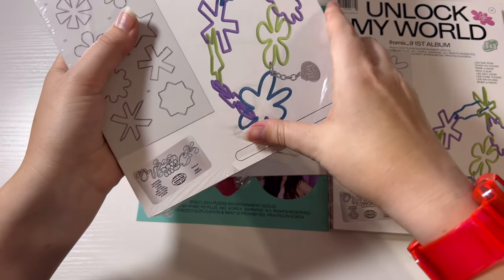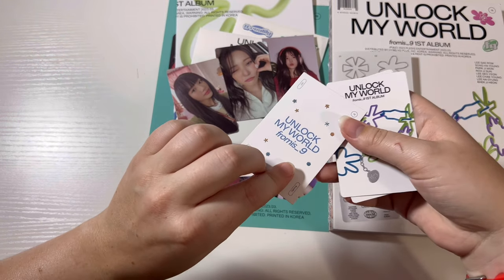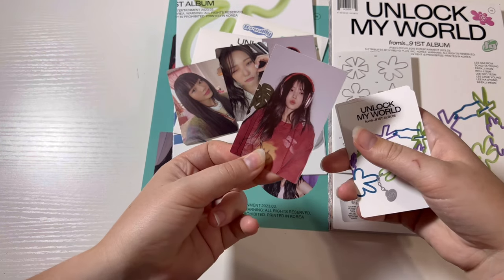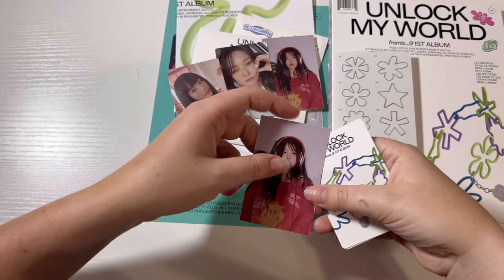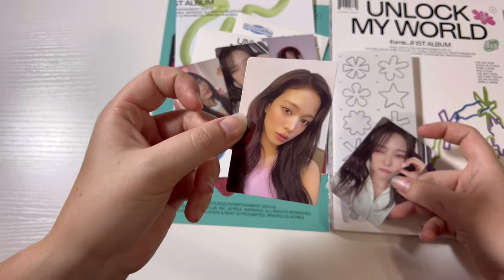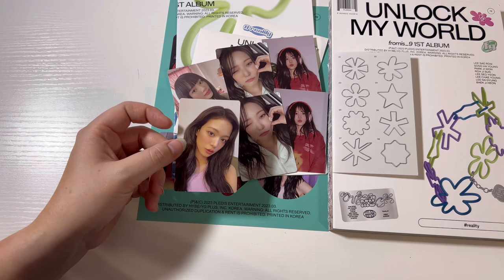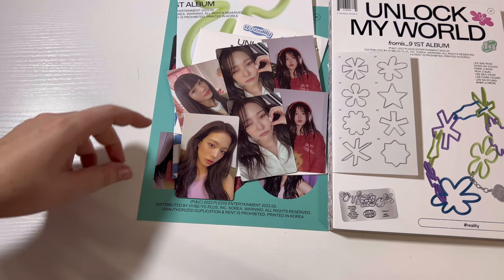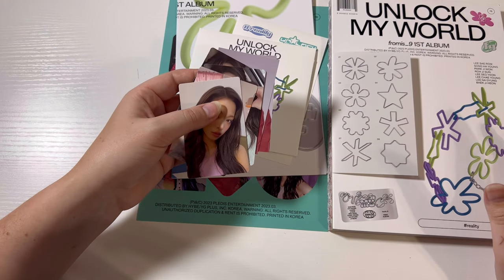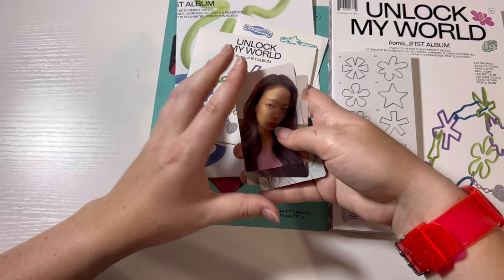Here are the pulls from the second Reality version. One, two, three — these are from different stores too, so hopefully the variety is good. Oh — hi Haeyoung! Yay, we got Chaeyoung. Oh my god, wow — two different stores and we got almost the same exact pulls. We love variety. The way they did the album photo cards is there are three per member but you only get two per album, so you have to order a lot of albums to complete the full set.